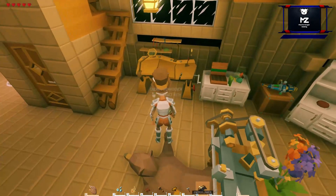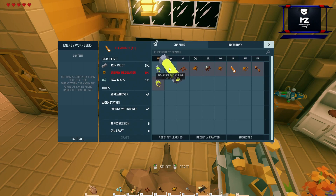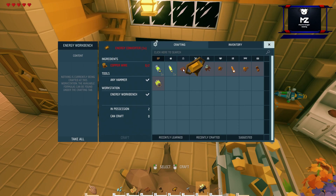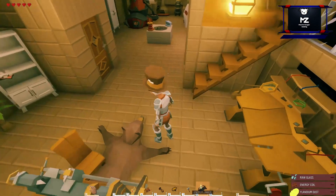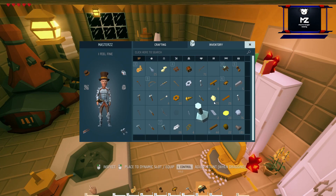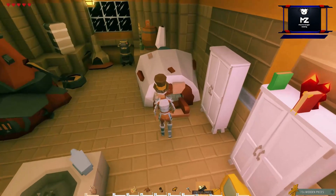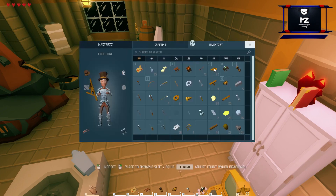I'm going to grab some materials for you. This is where we're going to produce the energy regulator, and this is where we're going to create the energy coil. Let's make a power cell. I need monolenium, energy coil, and a little bit of glass. I found a computer in the middle of the ocean — I didn't show you because I didn't have it on camera so far. I only do videos for not so long a time.